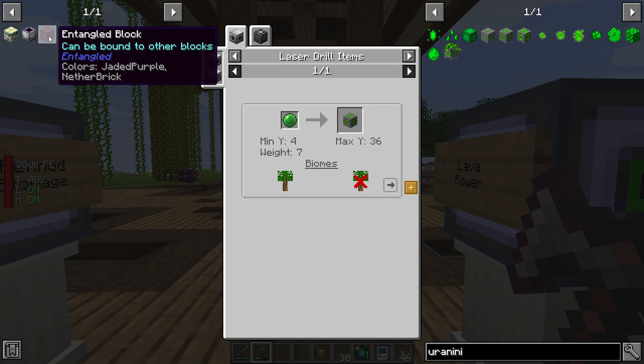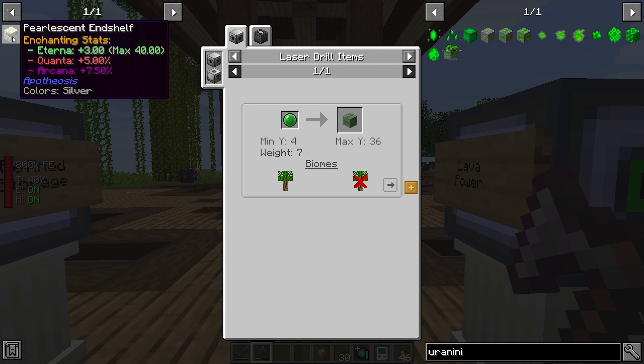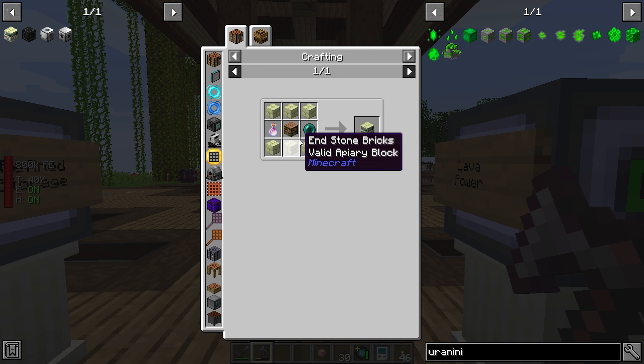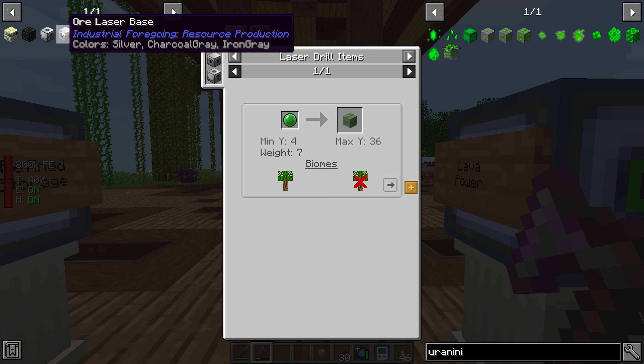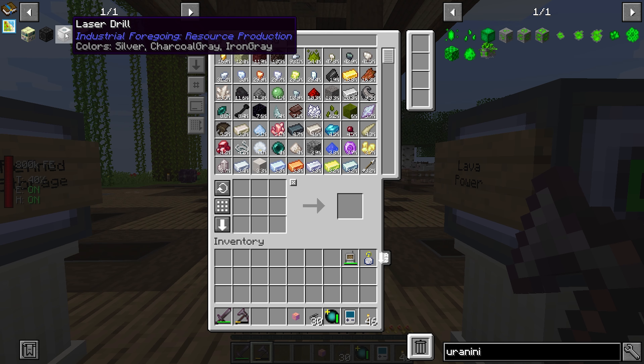So, we need to make — let me clear out our stuff. I did the enchantment sorter. Keep the reactor, and we're going to keep these because eventually we're going to end up going to the End to get some dragon's breath. We need to get a laser drill and an ore laser base set up from Industrial Foregoing so that we can start working on it.